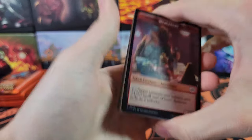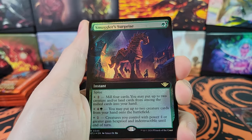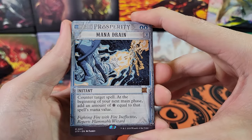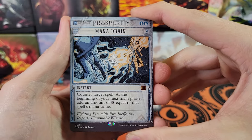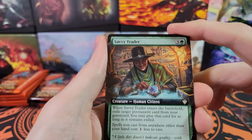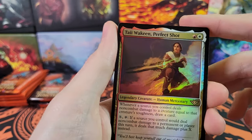Smuggler's Surprise — the old Trojan Horse. Next pack: Mana Drain — very nice! That is definitely a contender for top hit of the box if we don't get a gilded foil or a textured foil. Savvy Traitor, Stingerblade Attacker again but in extended art.